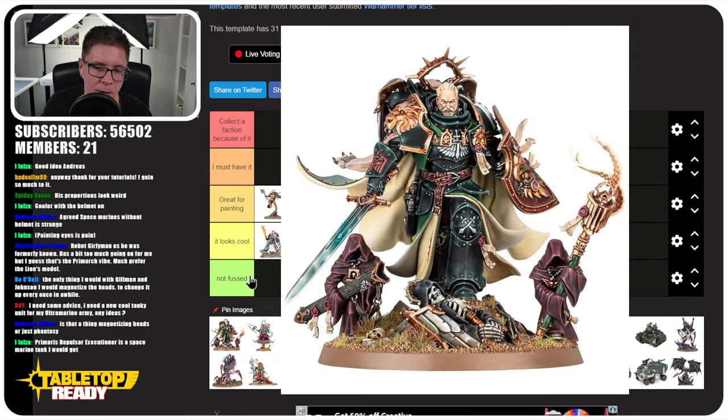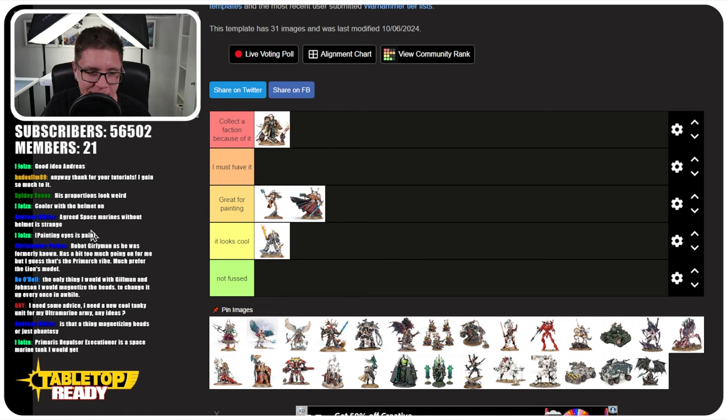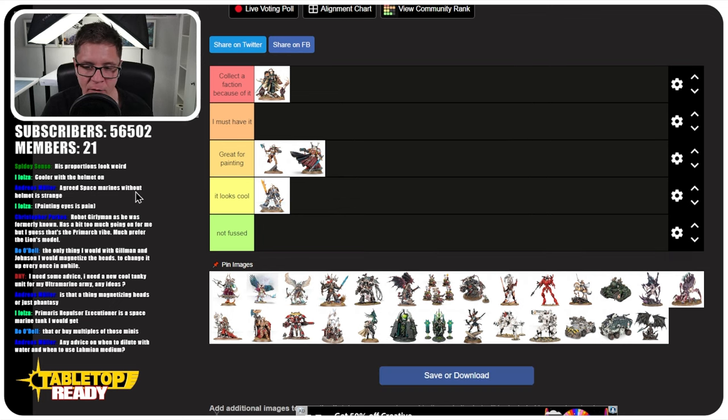Next up is Lion El'Jonson. He goes straight to 'Collector Faction Because of It,' and he's definitely a must-have and great for painting. The Dark Angel miniatures are all amazing as well — you can't just have Lion El'Jonson, he does need the Dark Angels around him. When you go from how Roboute Guilliman looks to Lion El'Jonson, there's definitely a big difference.